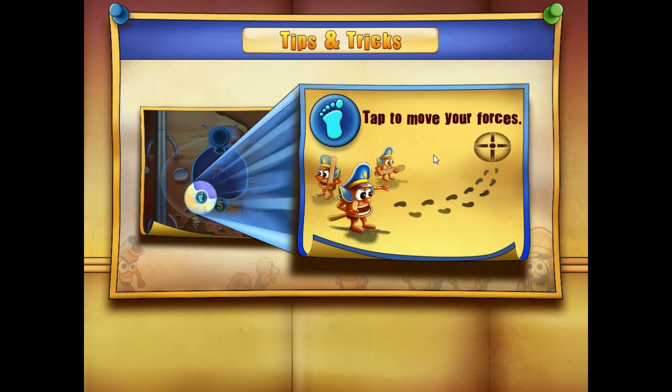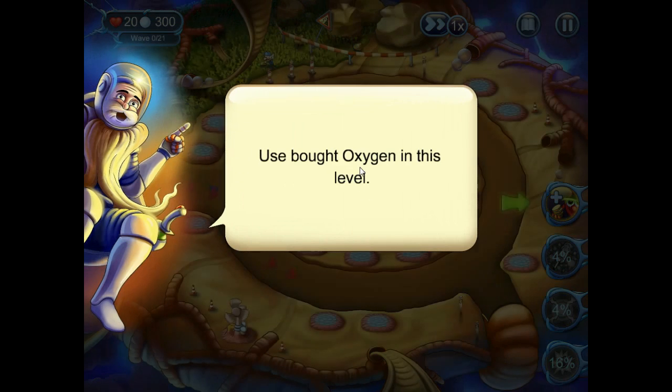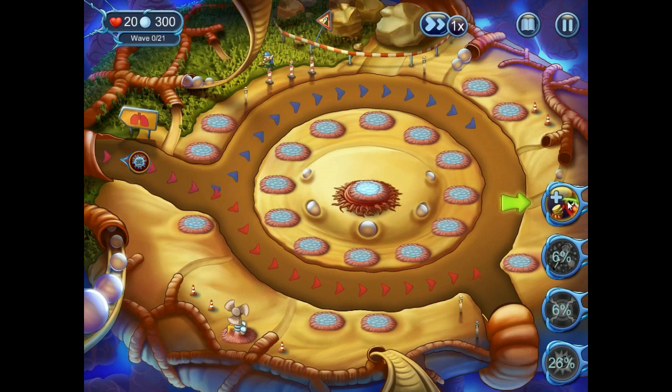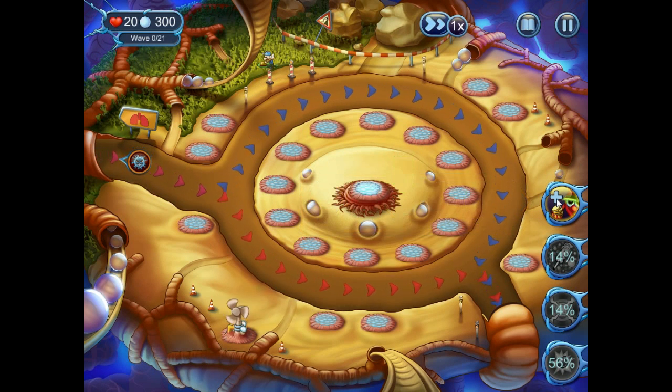So that's actually how you can use the diamonds — that's excellent. You bought oxygen in this level — so we can simply use it at any point. But they're a one-use thing, so essentially it's like a power. That's really cool — that's how it works.